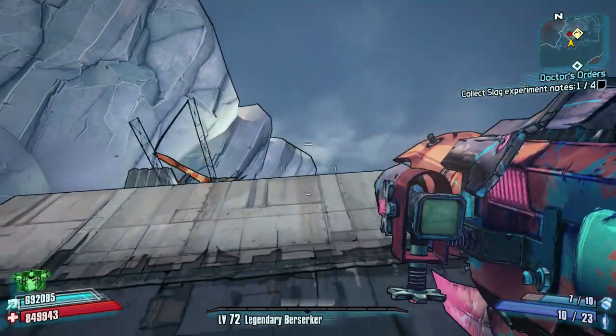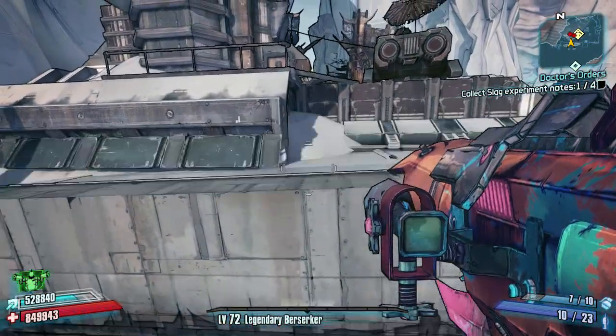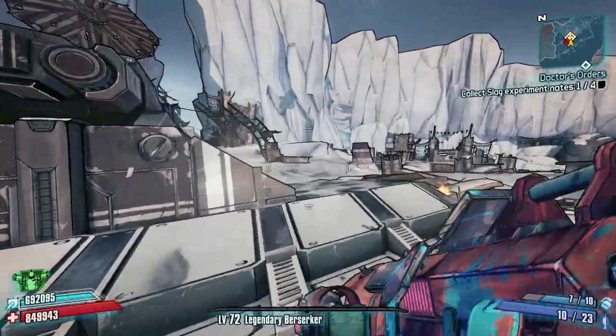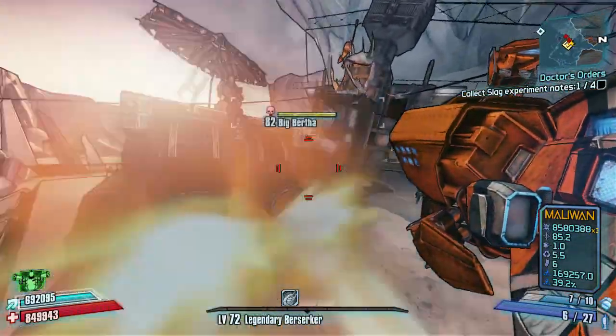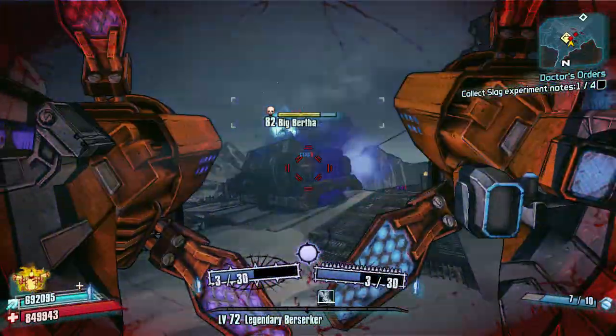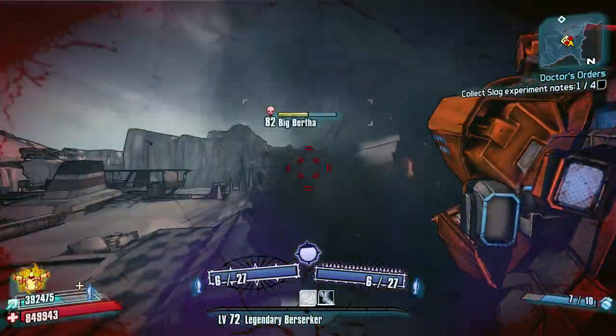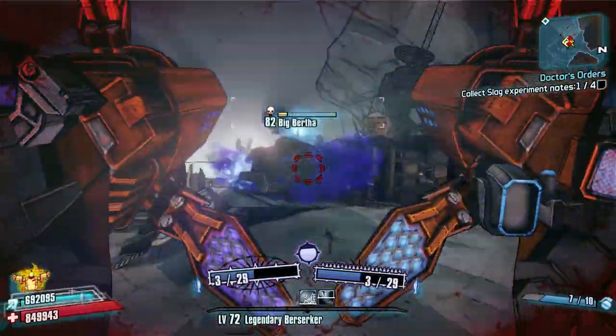There's the grenade jump — we come up onto this ledge and from there you can just kill them straight away. Just be careful when you go in front of Big Bertha because if she fires that's going to hurt. Just go straight for Big Bertha.